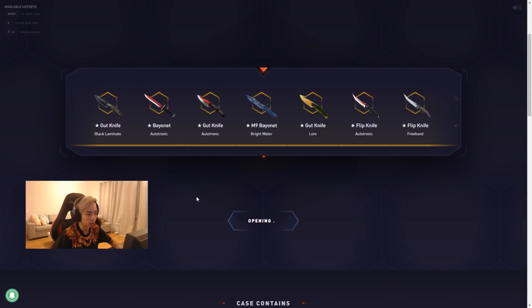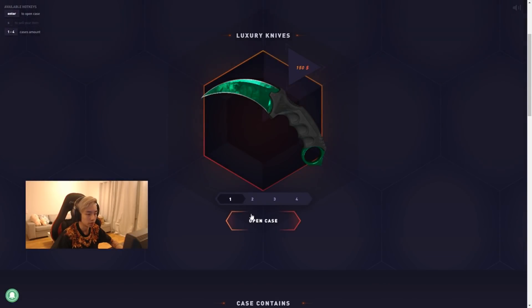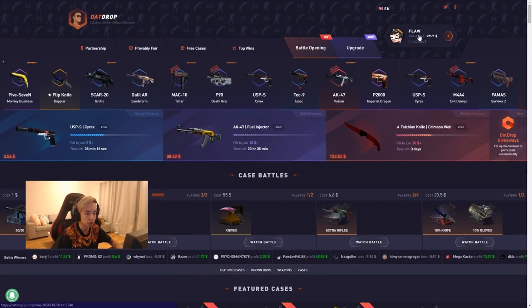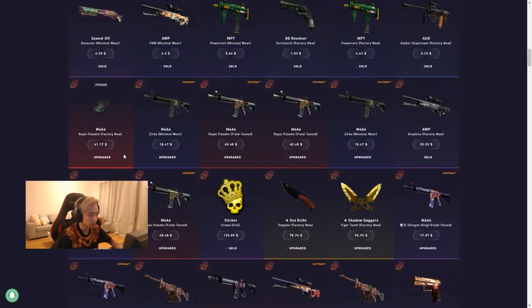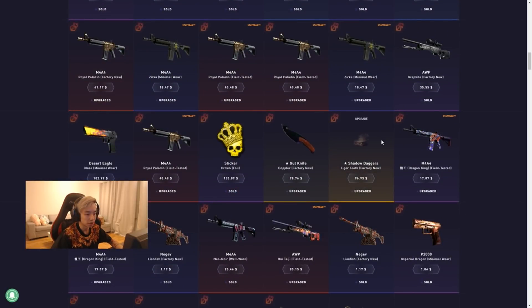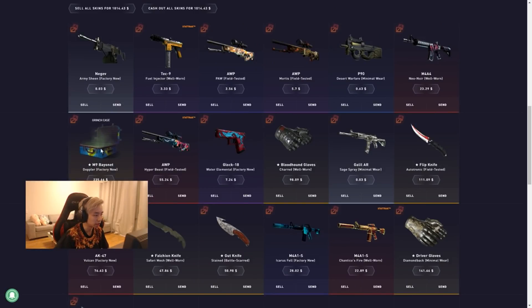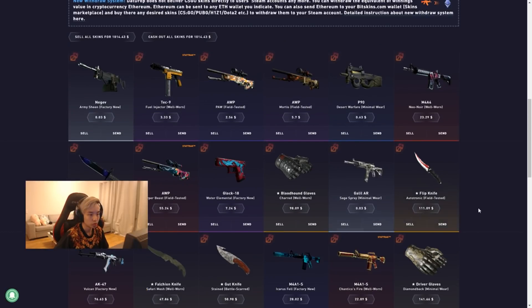Karambit or M9 emerald, baby — here we go! With $29 left, we spent about 1k on cases and we got $1,014 — not bad at all man. I might send some stuff here, let's see. Anyways, we got a nice M9 bayonet, a flip knife electronic, and that's about it.